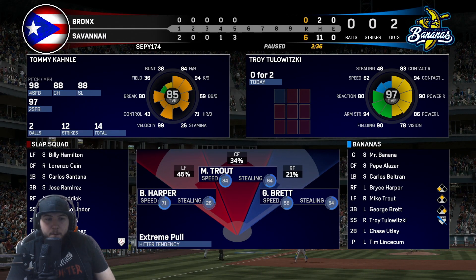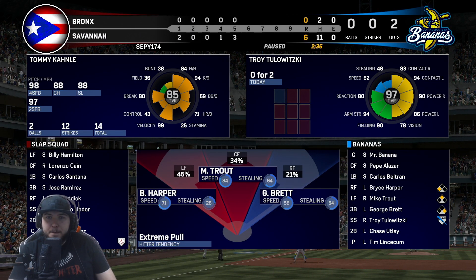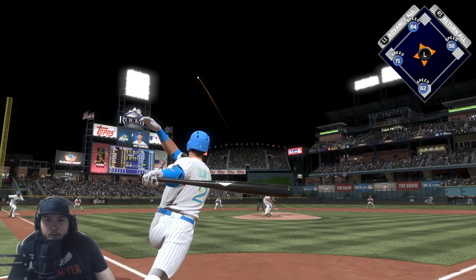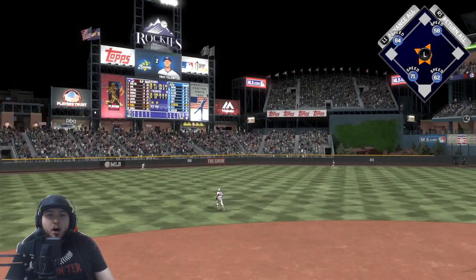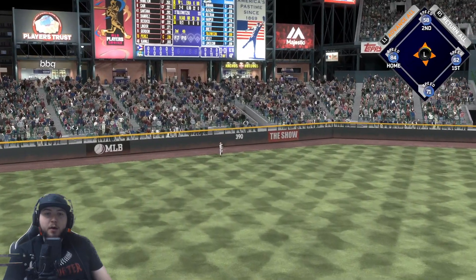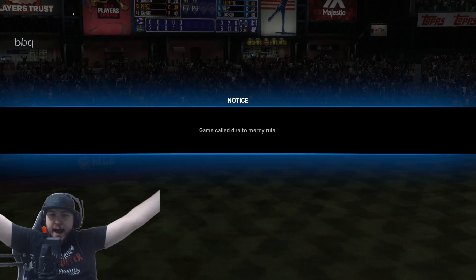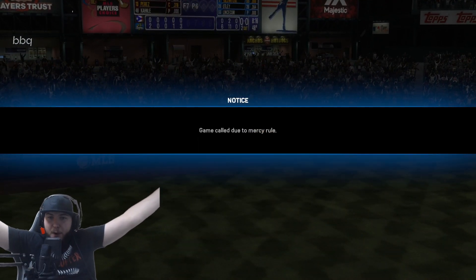Bases are juiced for Troy — let's go. Too low. Troy, get out — get out — get out! Troy Tulowitzki hits a grand slam to win the ball game, ten to nothing!